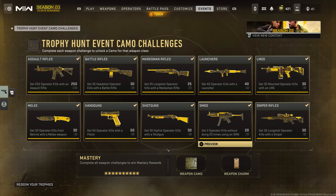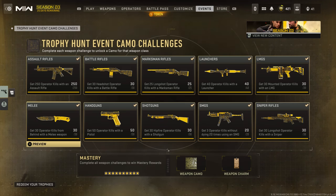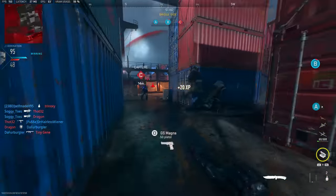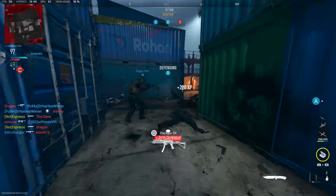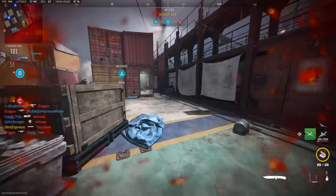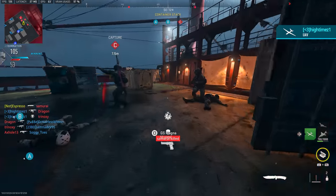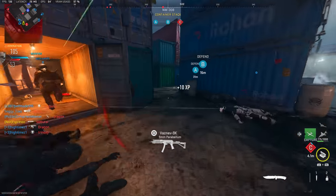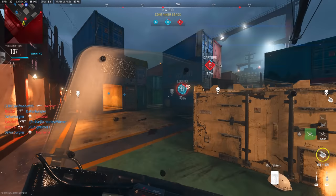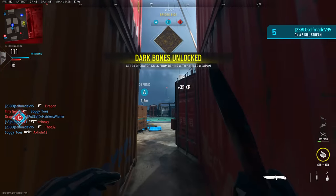Three operator kills without dying 20 times with SMGs is pretty basic - just stay alive, no special tips needed. For melee operator kills from behind, I'd highly recommend stuns. On Shipment you'll get this done in a couple of matches. The tracking is finicky - if the player is even at a 90-degree angle to you it might not count; you have to be almost in execution range. If Shipment isn't available, stuns help on Shoot House and other 6v6 maps. You can stun a player and get behind them before they can pivot to take you out.